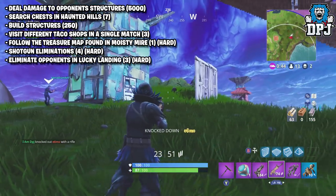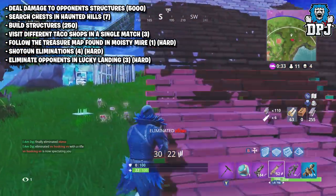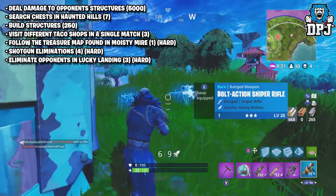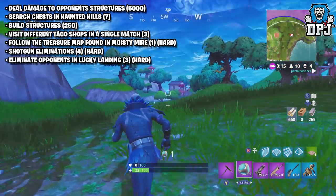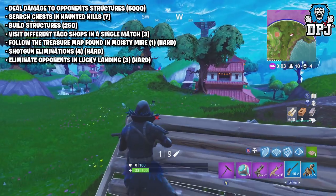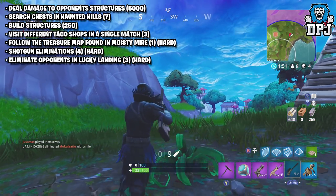This past week's challenges were also leaked but a few of them were wrong. So although these were data-mined from the game, it's not 100% confirmed that these will all be this week's challenges. But if we go on these, it does seem pretty easy — shotgun eliminations, you need four, that's easy battle stars. Eliminate opponents in Lucky Landing, three of these, easy again. Search chests in Haunted Hills, simple. Deal damage to opponent structures, everyone builds all over the place, simple. Visit different tackle shops in a single match — I will drop a guide like many of these other challenges on my channel this coming Thursday. Make sure you are subbed and have that bell button ticked so you never miss a video. These challenges do seem pretty easy, so we await Thursday to see how many of these challenges actually show up.